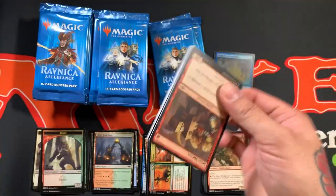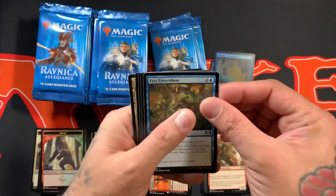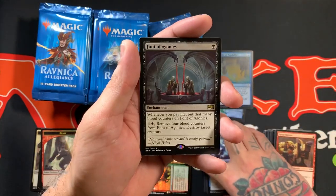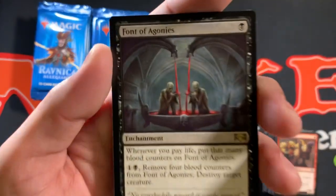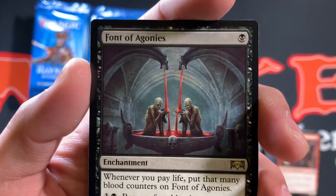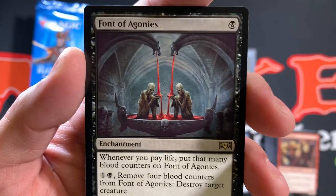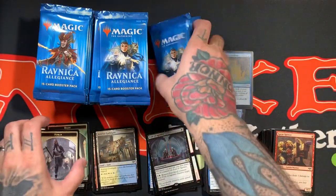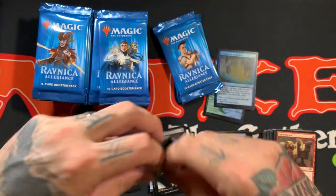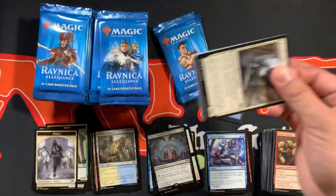Alright, Eyes Everywhere, Junk Wrangler, Essence Capture, and Font of Agonies. They're just taking a bath — and someone told them not to drink the bath water, and they decided, you know what, I'm going to drink that bath water. And that's disgusting. You don't drink the bath water. It's a public bath too! Heck, you don't even drink the water in your own bath. It's just gross.